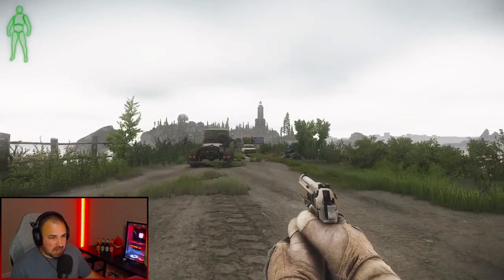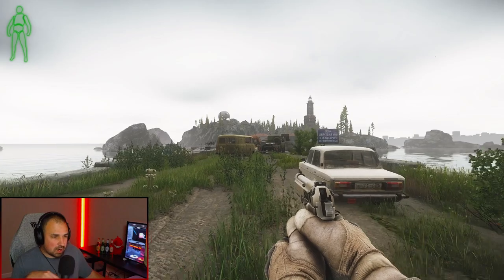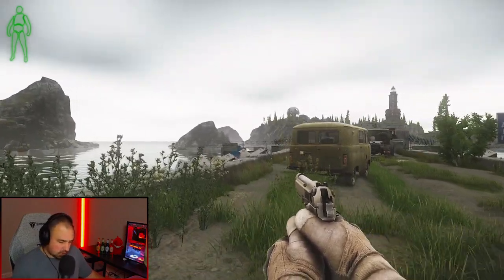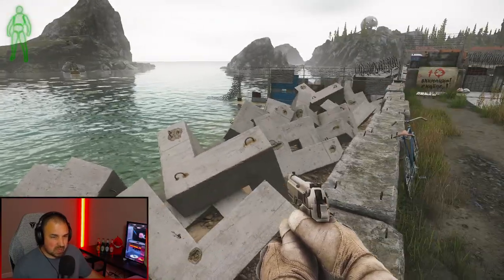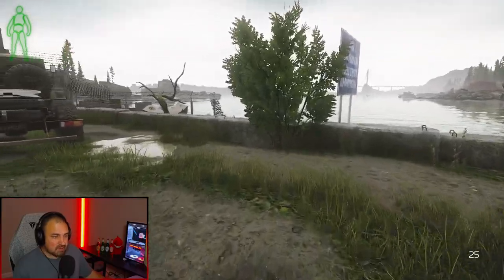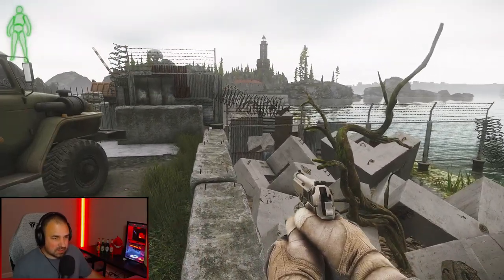We are here at the entrance to the Lighthouse expansion area. On this bridge, there's really not much except for loose ammo and some food spawns, which I will show you. You can walk through all these concrete barriers, but there's really no point because there's a fence — you're just going to get stuck.